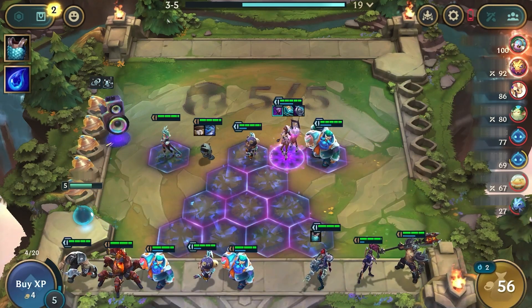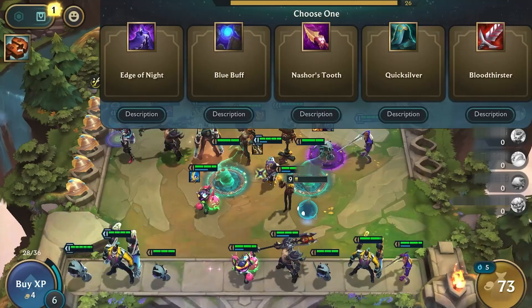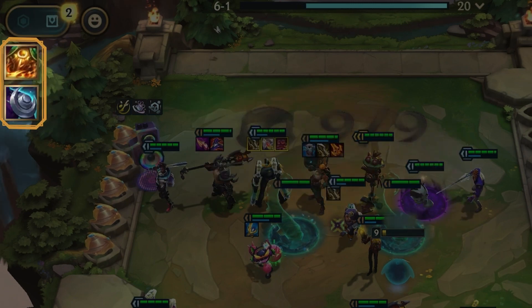If you want to remove items, selling the champion with items is one way to get the equipped items back. Using an item remover will remove the item from the equipped champion while retaining its form.